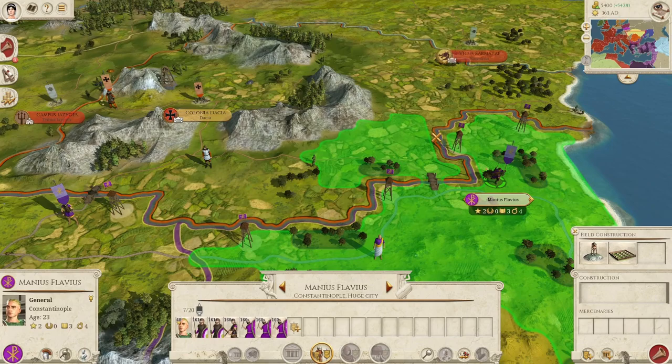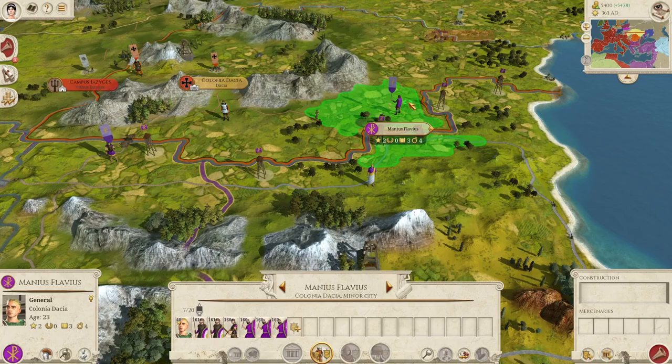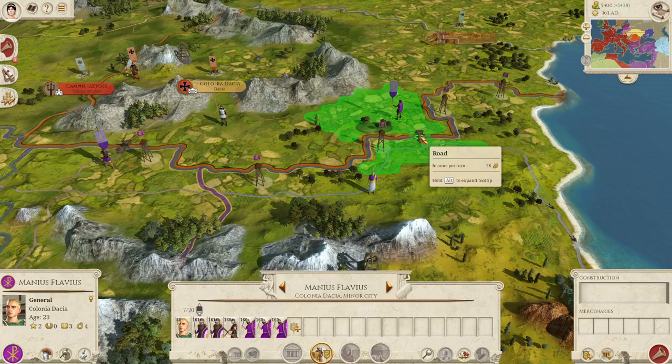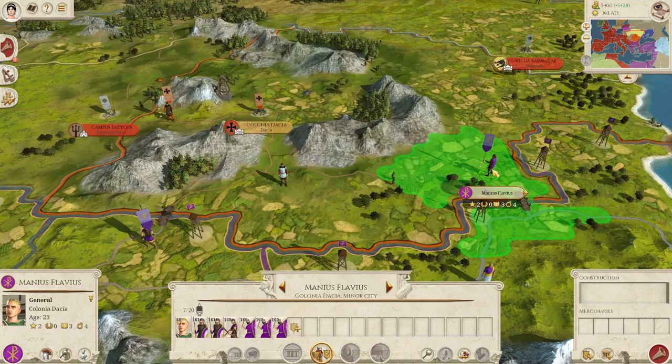Unfortunately, maintaining three proper armies — one to guard each of these bridges — is quite difficult. But you can buy yourself time by building a fort not right next to the bridge, but a bit farther away. This will block a quick entrance to the bridge, so the enemy has to besiege it in order to go through, giving you enough time to move a proper army to defend the bridge.